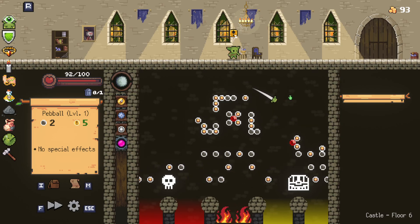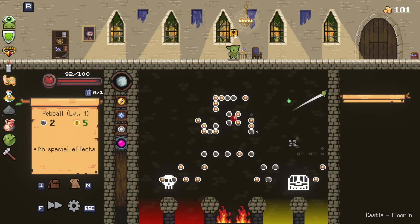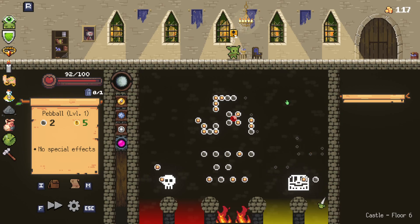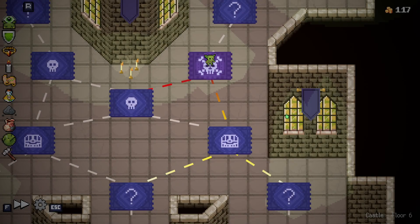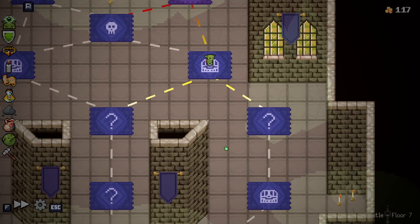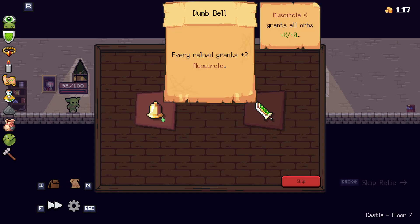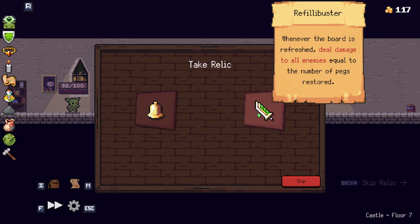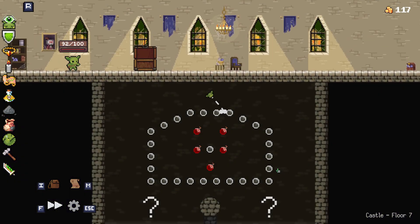Are you kidding me? Oh no. Every reload grants two mirror muscles. Whenever the board is refreshed, deal damage to all enemies equal to the number of pegs restored. I love that.